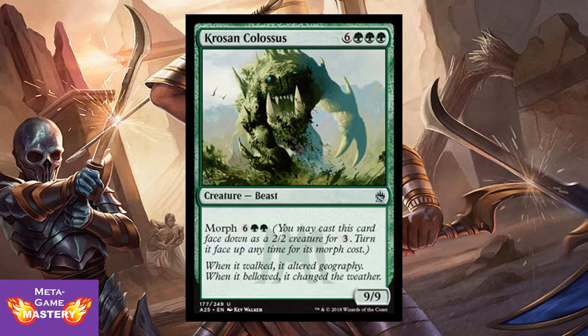Krosan Colossus is 9 CMC, 6 colorless green-green-green, for a 9/9 beast that has morph costing 6 colorless green-green. Okay, that's kind of impractical. But I can't wait to put this in play with Elvish Piper. There are still uses for this card — or just reanimate it. There are so many reanimation effects in this format, you can find a way to get this in play without paying its full cost.